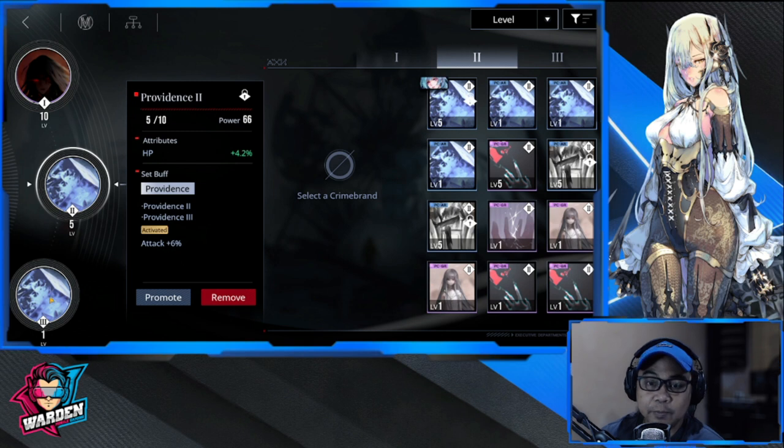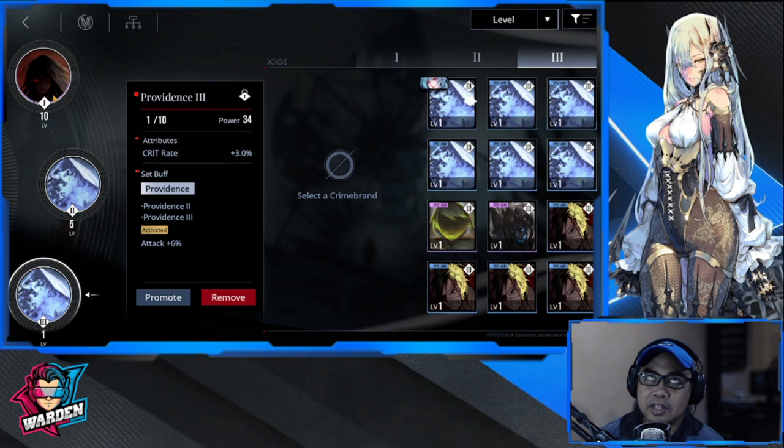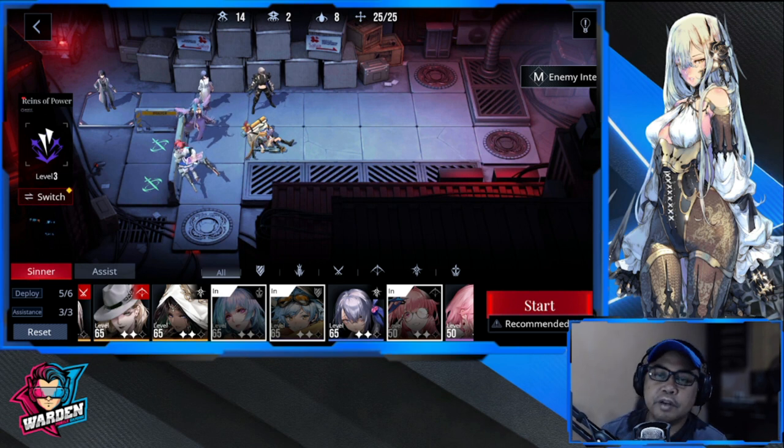This crime brand is already at 10 over 10, giving an additional 4.8, so that's roughly a 10-percent increase in her attack stat. You need to increase that to increase her healing. I don't see other compatible crime brands for her, so you must use Providence and also Fury.